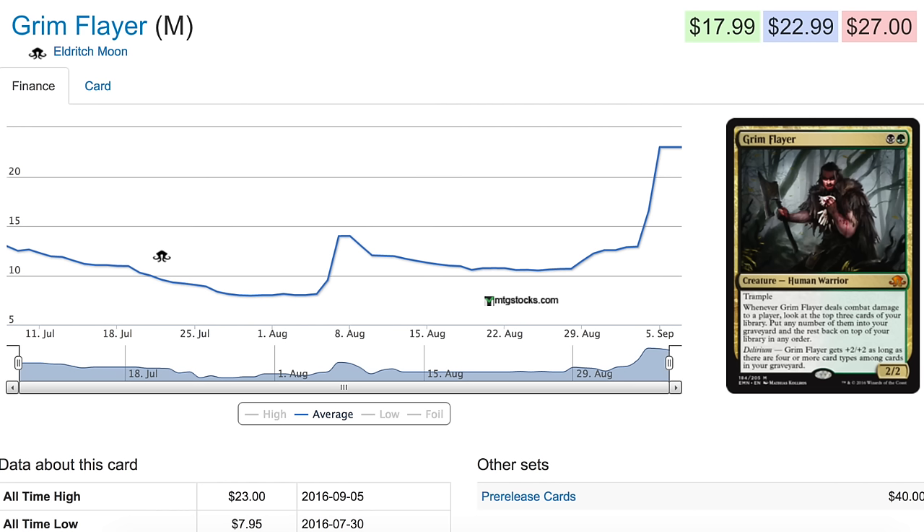It's also a big body — a 4/4 trampler once you enable delirium. Anyway, leave me a comment below: were you able to purchase any of these super early for a good price, or are you stuck trying to purchase it now? Bye guys.